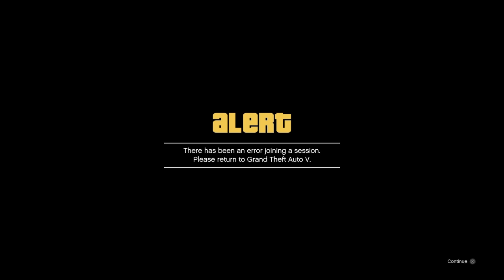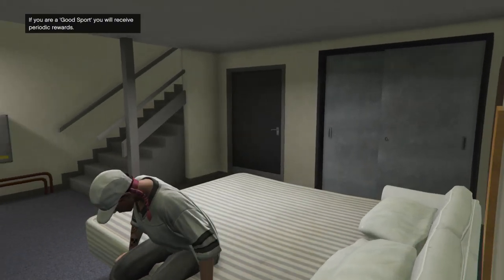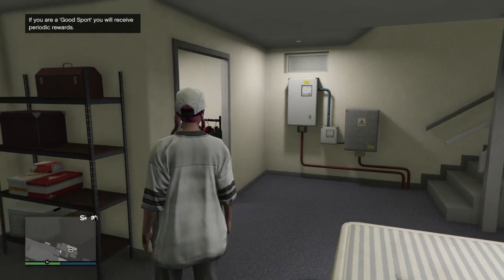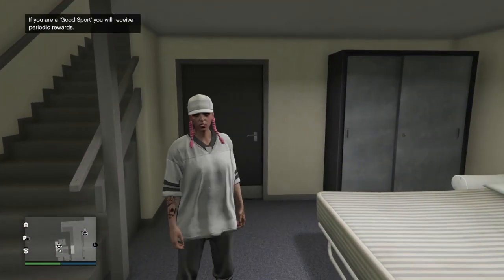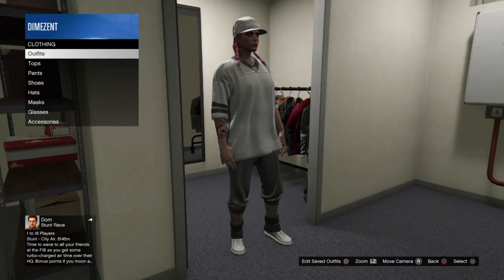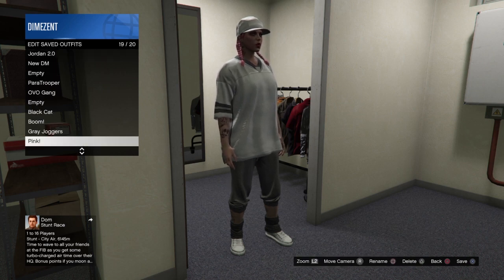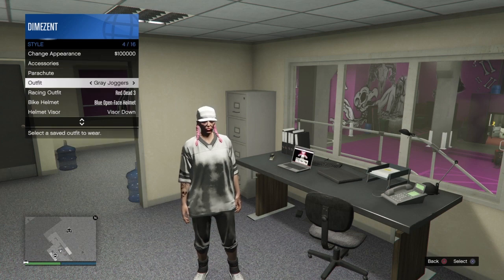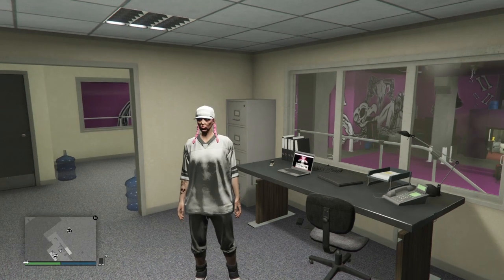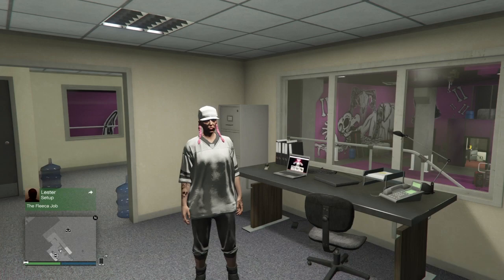When you come back online you might get an error, but that's okay — you'll just get kicked back to story mode. Launch an invite-only session and you'll have the outfit on. Now it's super imperative that you save this outfit in slot 19, because we'll be doing an outfit merge in a moment. Once saved, swap your outfit and swap it back to force the game to save so we don't lose any progress.